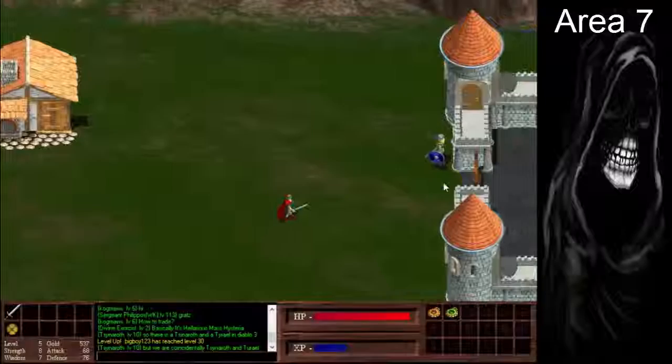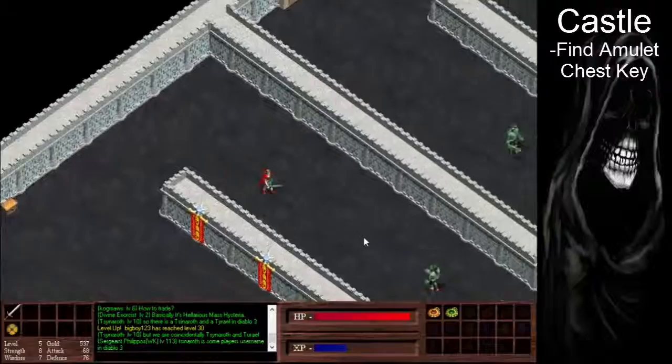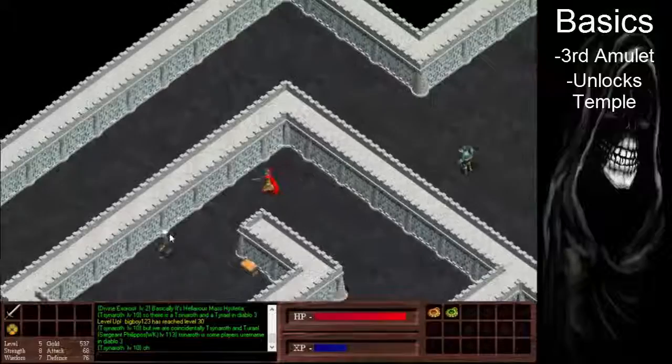This is the castle over here to the right. Unlike the first two dungeons, the castle in this area is just one floor. You kill the guy, get the amulet key, and then go and unlock the chest. The amulet chest is to the bottom, as you can see now.